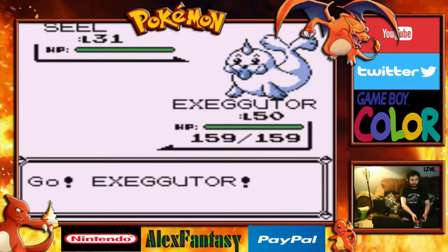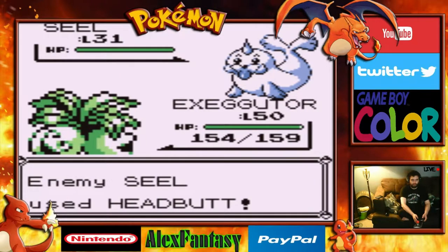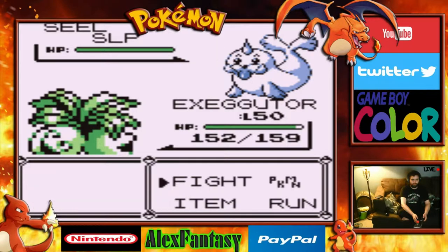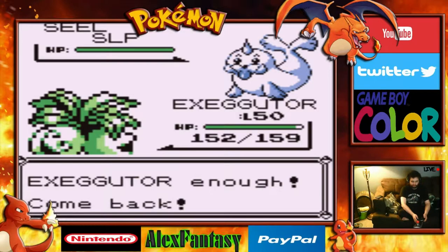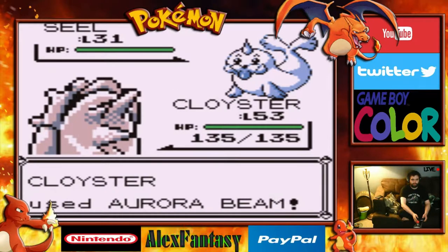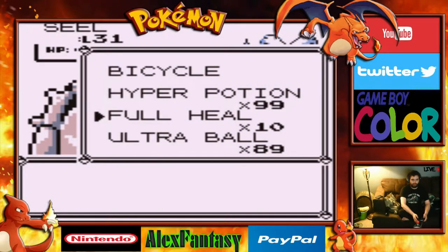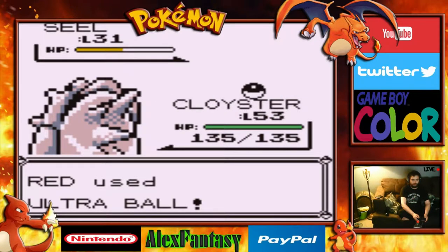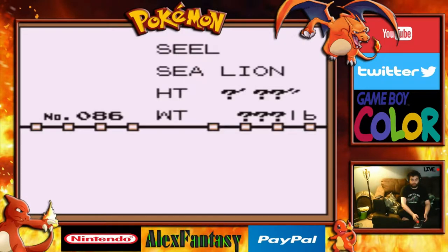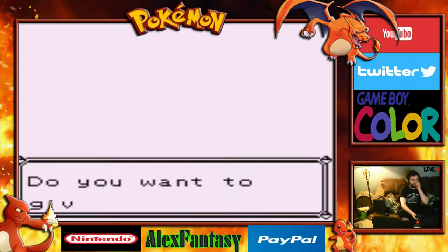A Seel! We haven't encountered one of these guys yet either. Let's use Sleep Powder on it. Good night, Seel. We'll use our Cloyster again — it keeps waking up, but we'll use an Ultra Ball. We captured the Sea Lion Pokemon, number 86. The protruding horn on its head is very hard — it is used for bashing through thick ice.